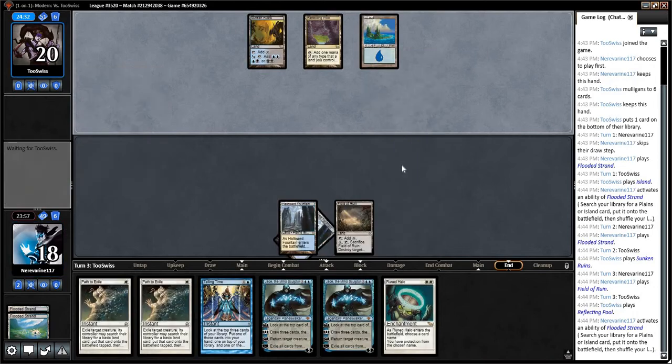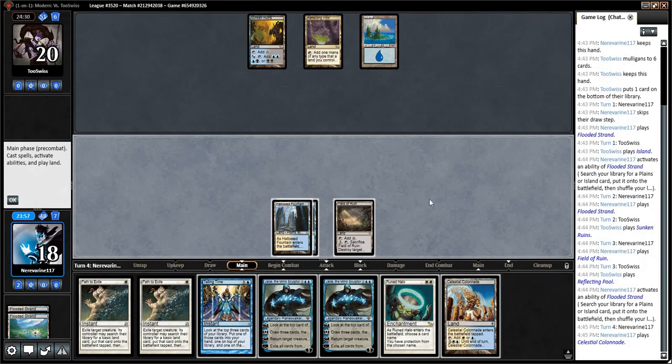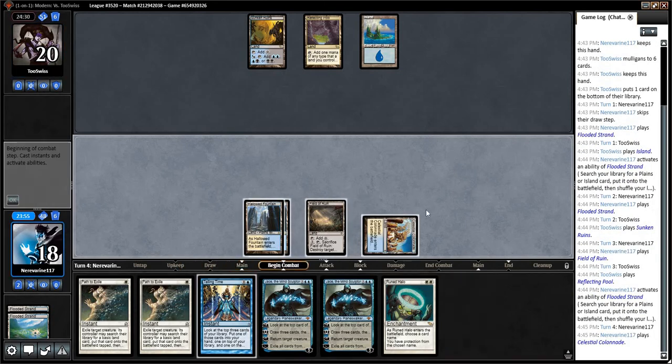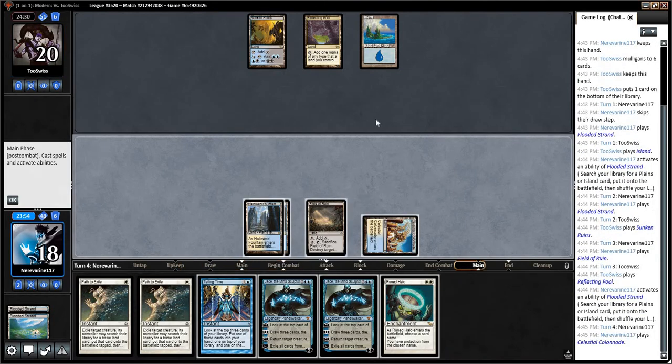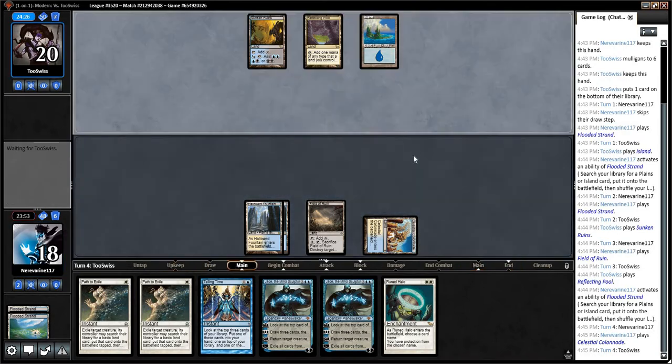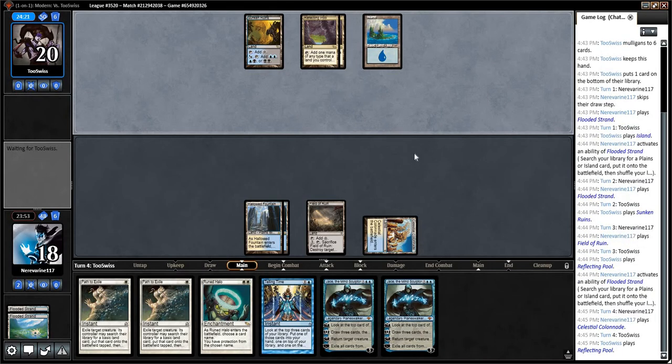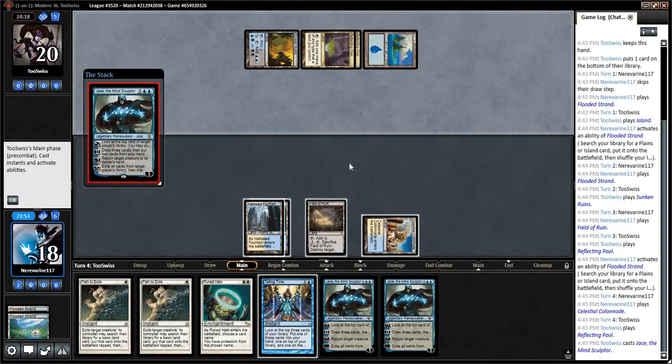The opponent is civilized enough to not play cards quite that savage. Reflecting Pool is very interesting though. I don't know whether this is going to be more of a control deck or a midrange type deck. Is it a Jace? It is a Jace.